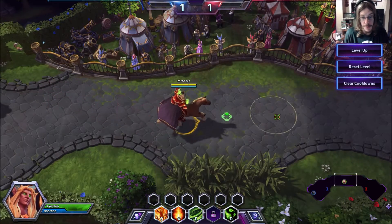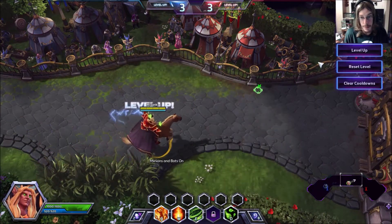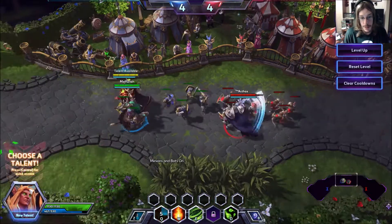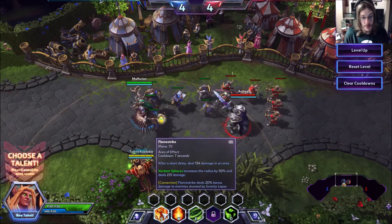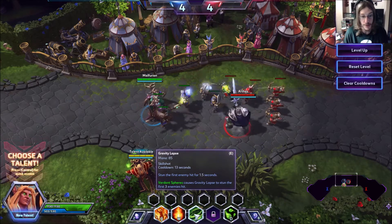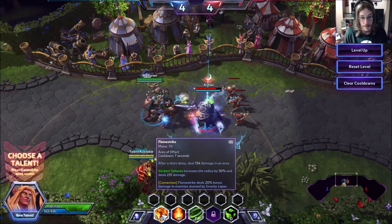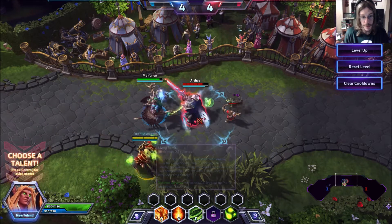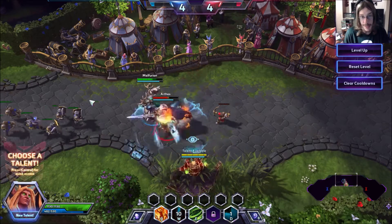He has Flamestrike — we'll toggle the minions here and level up real quick. Flamestrike, you just set it on the ground and it explodes. Verdant Spheres is his trait; it activates to make your next basic ability do more damage. So each ability has something that will help it out, like increases a stun for the first three enemies hit, makes it cost no mana, have no cooldown, or deals 20% bonus damage. For example, with Living Bomb, you can put it on with no cooldown — let it explode, or put it on again and have it explode immediately.